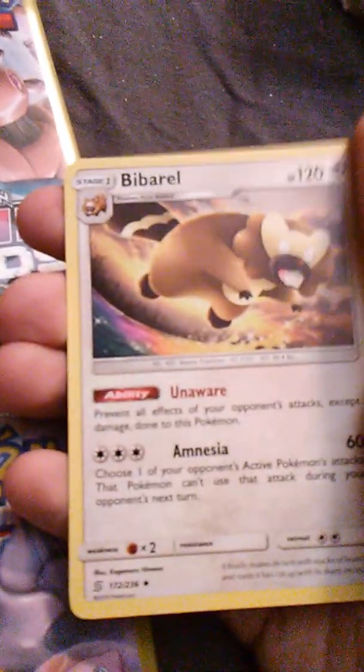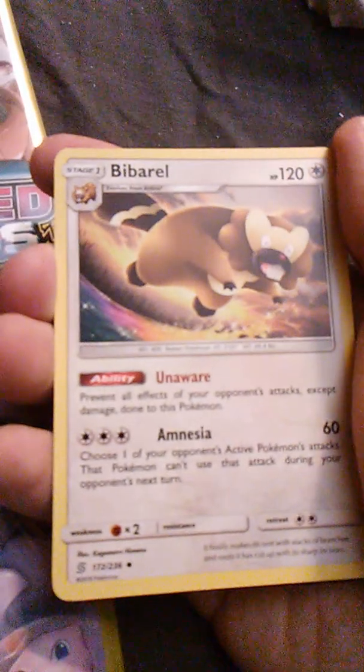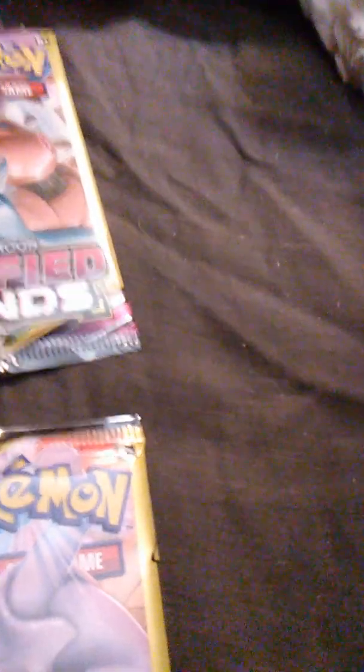And we have Bibarel — it's the beaver Pokémon, I believe — with Unaware and Amnesia. It evolves from Bidoof. I have one of those on Pokémon GO, Bibarel. The red card is a special card.